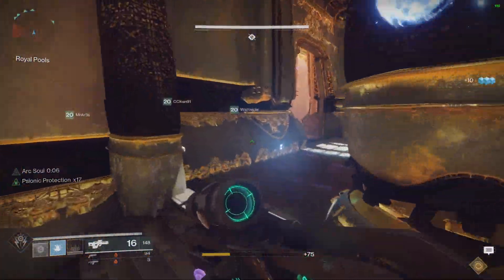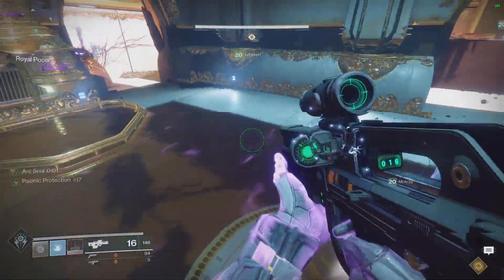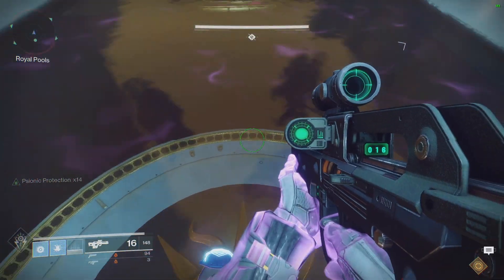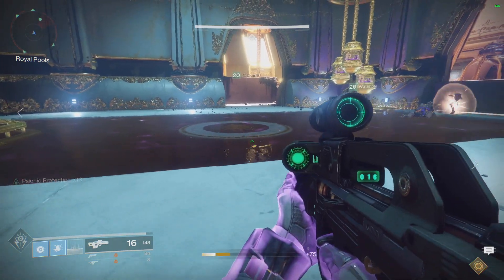In normal mode, we have two teams with three people on each team rotating between standing on the chain plates and refreshing the psionic protection in the sensor room, to relieve someone outside whose protection is running out.